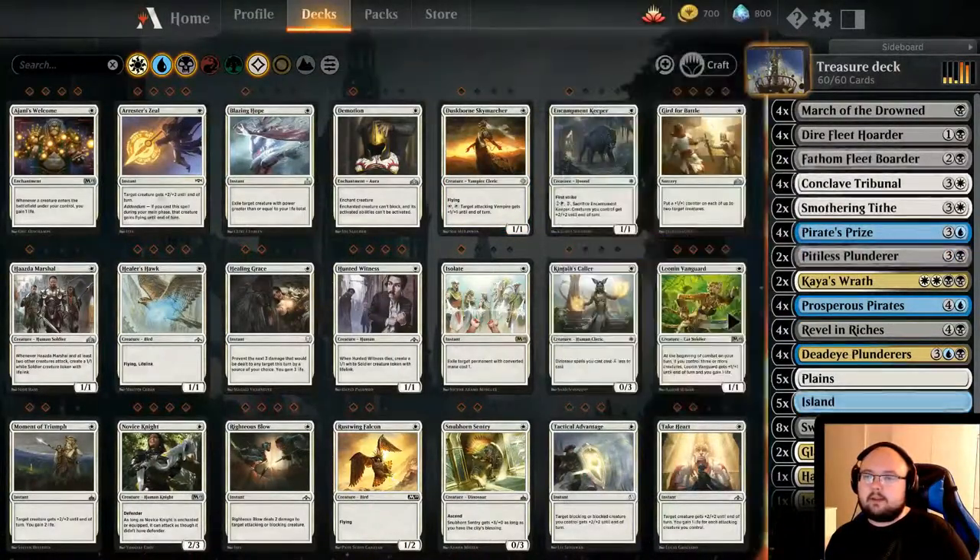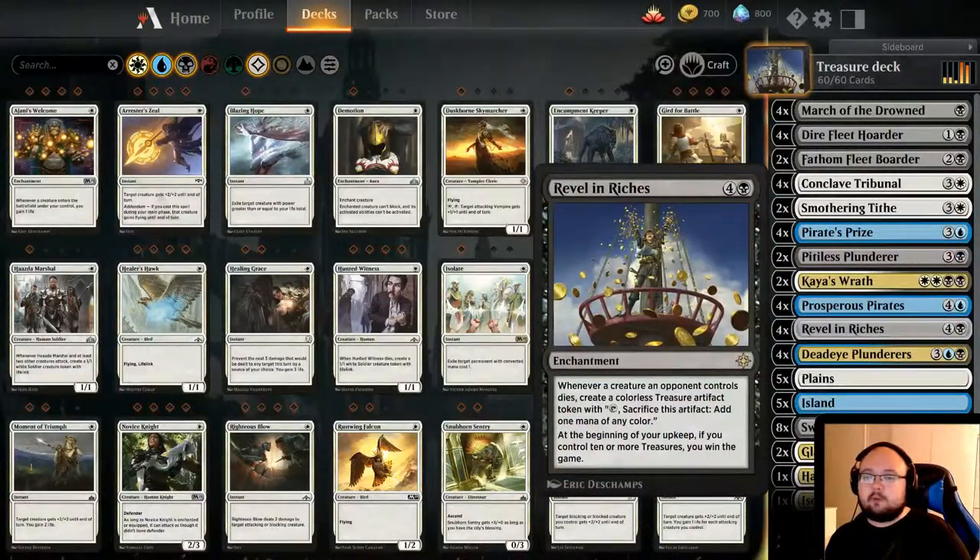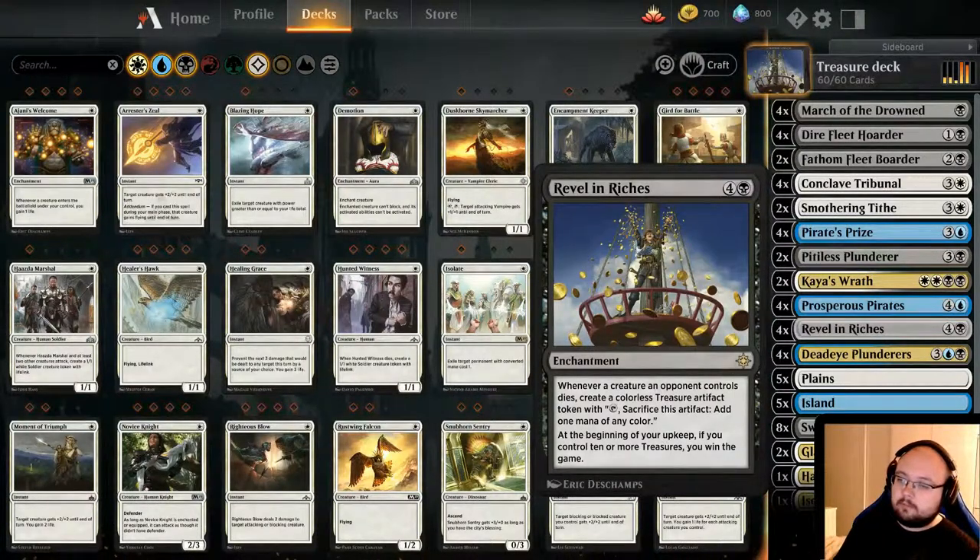This deck is entirely based on Revel in Riches. Whenever a creature an opponent controls dies, create a colorless treasure artifact token with tap, sacrifice this artifact, add one mana of any color. But the important part with this card is, at the beginning of your upkeep, if you control 10 or more treasures, you win the game.